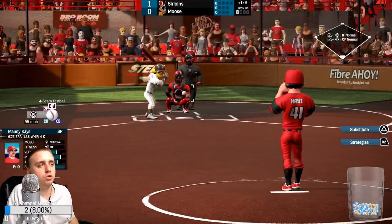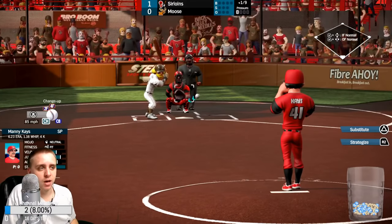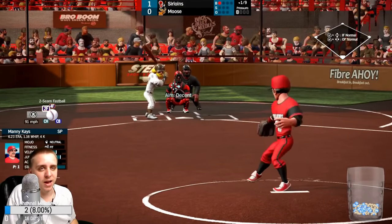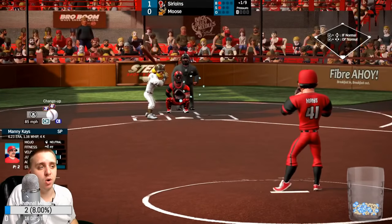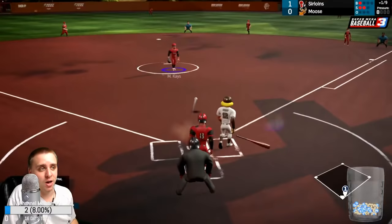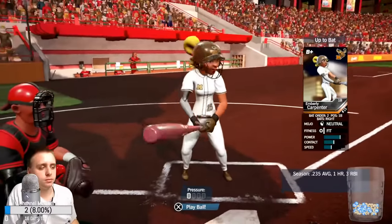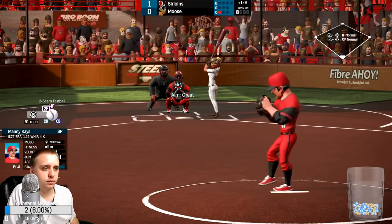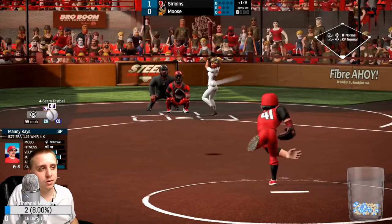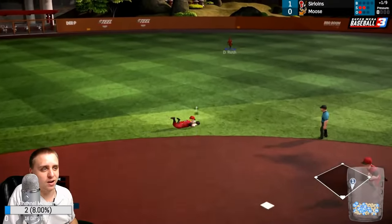In the box score it shows pressure — that's simply how much pressure there is in the current situation. If it's the bottom of the ninth, down one, man on third, there's going to be a lot of pressure. And if you have bad mojo, it amplifies the mojo — bad mojo gets really bad under heavy pressure. But if you're in the zone, pressure is going to make you even better. I've noticed I've had to be a lot more careful with my pitching in this game — if I don't mix it up and start throwing a bit more outside the zone, I just start getting line drives everywhere.